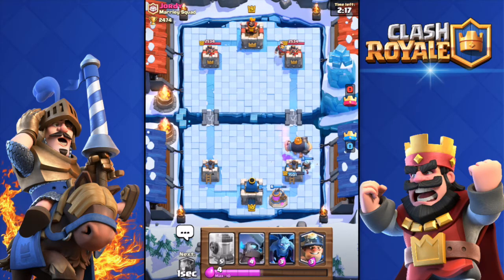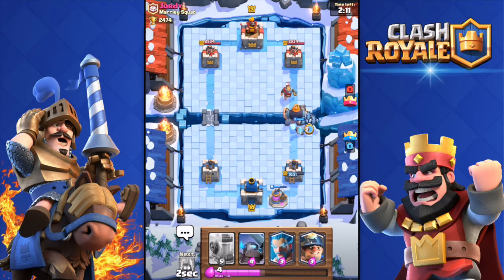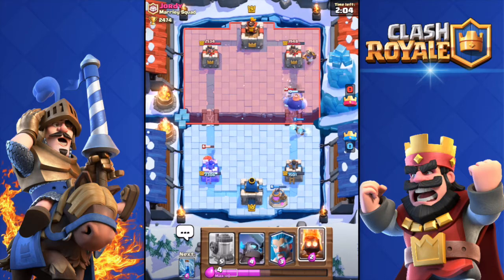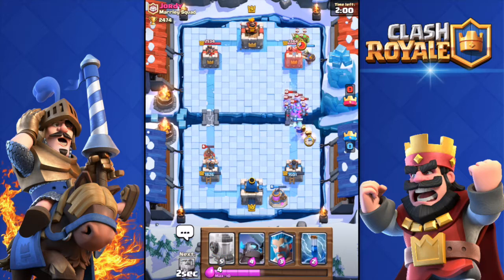Now I have a great push going on. I'm going to throw the Minions, and then the Miner as soon as that tower targets my Royal Giant. There we go, perfect. That Hog Rider over there is doing its thing - I can't do anything about it, sorry.